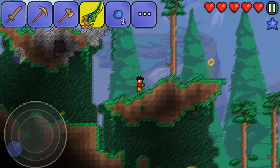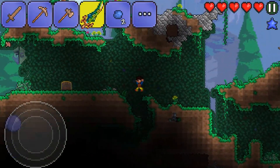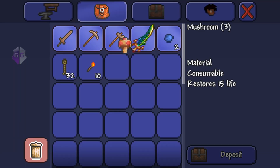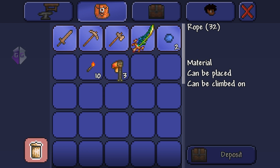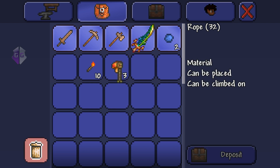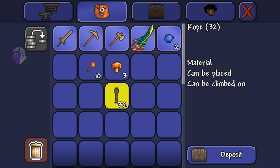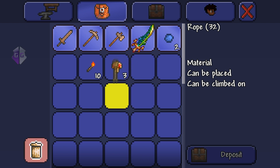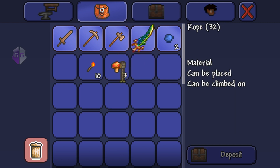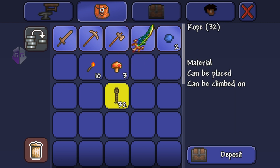If you want to get multiple items in one slot, place, for example, 32 ropes somewhere and change their IDs to whatever you want. If I changed those 32 ropes' IDs to the Terror Blade ID — 757 — I would get 32 Terror Blades in one slot, which I could sell later on.